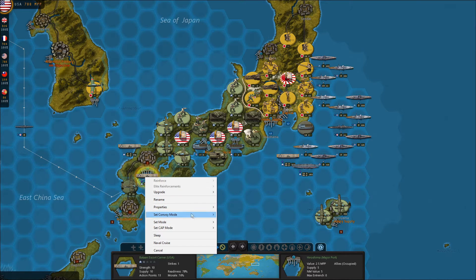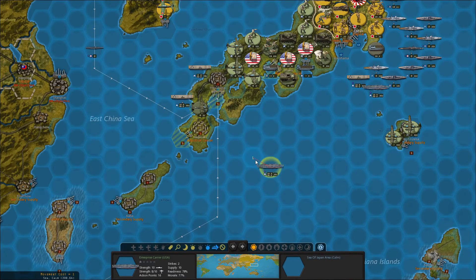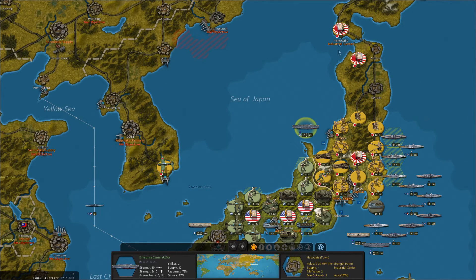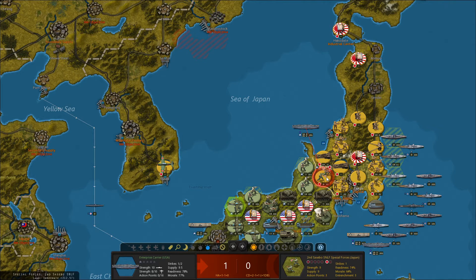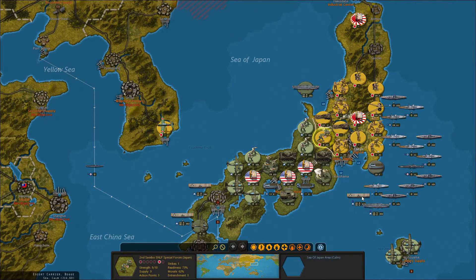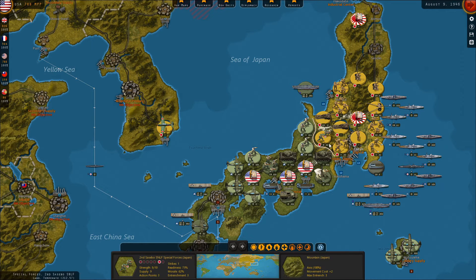I'm going to move my carriers here in escort mode to intercept enemy fighters or enemy shipping that might try and come through and land in southern Japan. Let's try and hit these Japanese marines as well — we'll lose a little bit in our air wing, but I want to try and reduce their readiness in the event that they do swap this marine unit in there. So I'm going to do some airstrikes on this marine unit. Although if they move them, they won't be entrenched, so at least there's that.